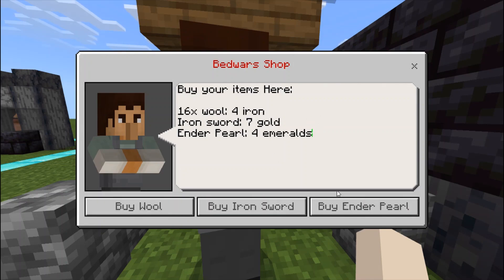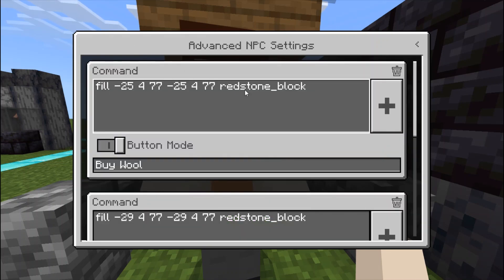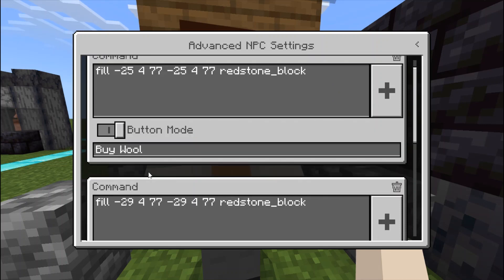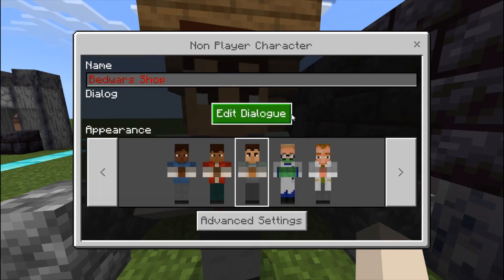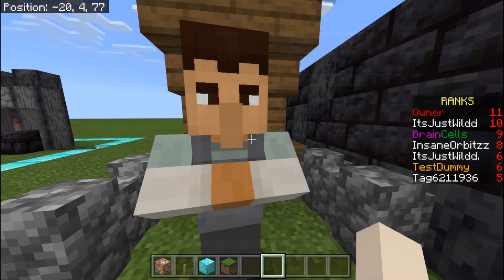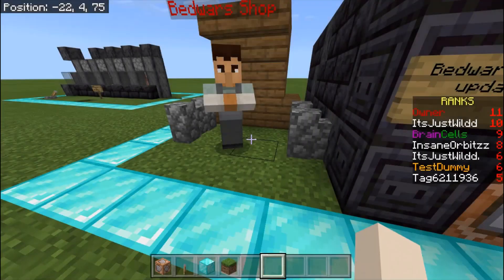You can write whatever you want in the dialogue, and these are buttons. In the advanced settings, you can add commands. I've got a command here with button mode on, and the button is called 'Buy Wool'. Same here for 'Buy Iron Sword' and same for 'Buy Ender Pearl'. When you go into the dialogue it comes up like this.